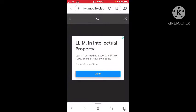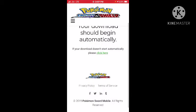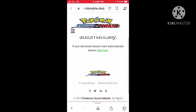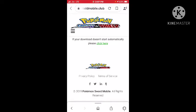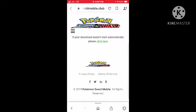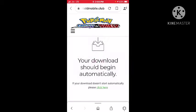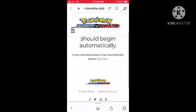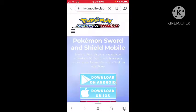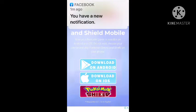Just go down — Pokémon Sword and Shield — click here and it will automatically download. This is the real full version, guys. You do not need an emulator to play this game; it works without an emulator. Just click here and the download will automatically start. This is a real website — I have actually tried it and I will show you the gameplay right now.